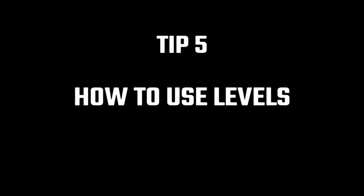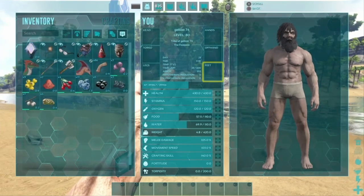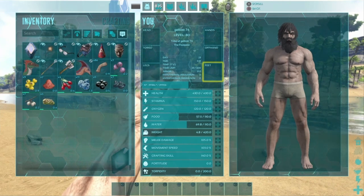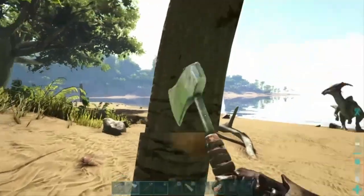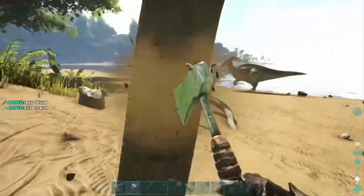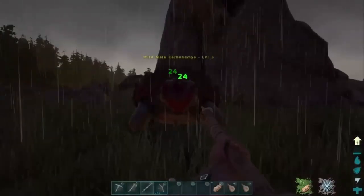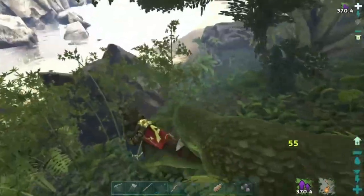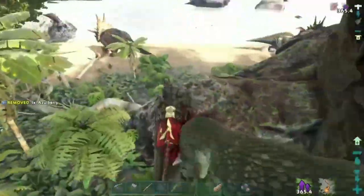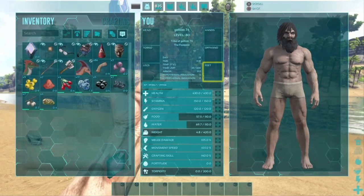Tip number 5: how to use levels. When you first spawn in, health and weight are your big priorities — health keeps you alive and weight determines how much wood and stone you can carry. Without enough weight you'll be walking around encumbered constantly. Pump a lot into weight and health, mix in some stamina so you can run longer, and maybe a little melee damage for the first couple of days since you might fight with your hands. But don't invest too much into melee because once you get good dinosaurs they'll do most of the fighting.